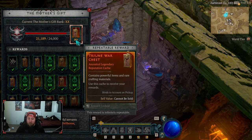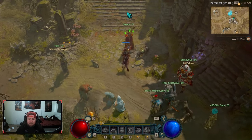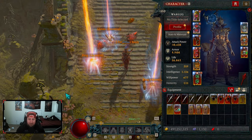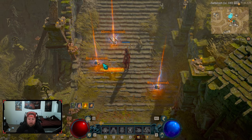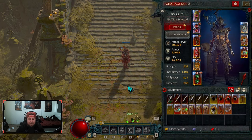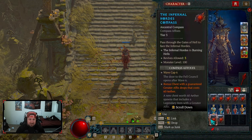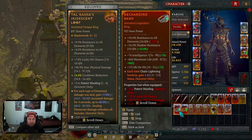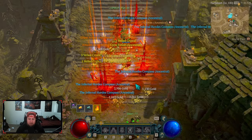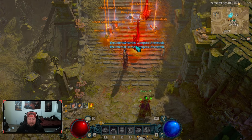It contains powerful items and rare crafting materials — use this cache to receive your rewards. When you pop it, look at everything you get: a bunch of materials, and then some Infernal Horde Compasses, which are literally the bane of existence for this season. They're Tier 3s, but I have so many Abyssal Scrolls you can just level those things up no problem. You just pop them, boom — all kinds of loot, gear, and compasses. And this is an indefinite reward.